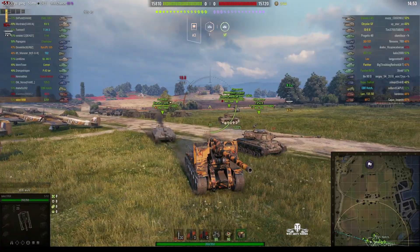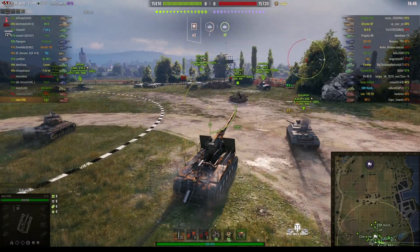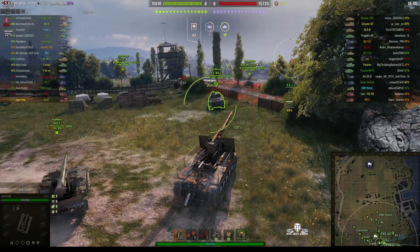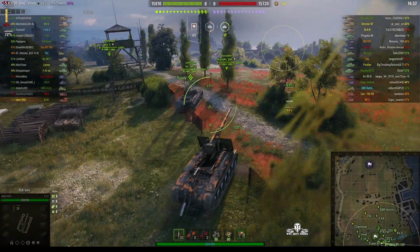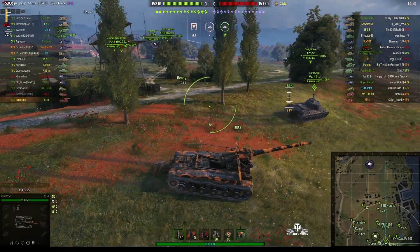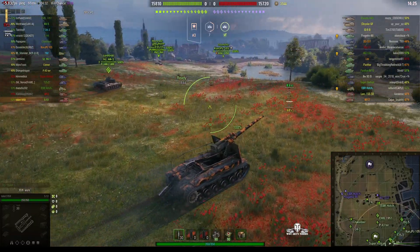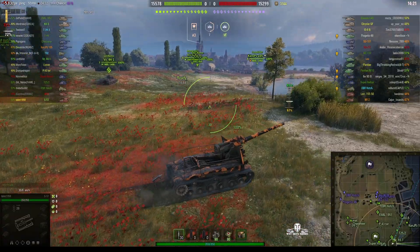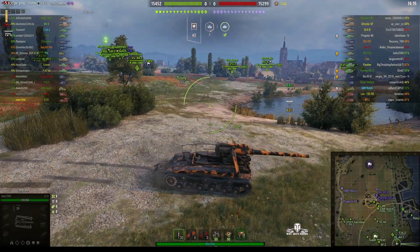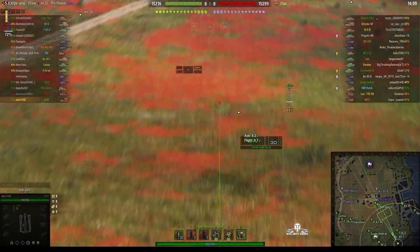Some players dislike the S-51 intensely and I can understand why — they find it very difficult to control to get accurate shots. But in actual fact it's no different from some of the other SPGs you'll find in the game; it just requires a bit of practice and then you get really accurate shots on the enemy. It's a bit slow — only 30 kilometres per hour top speed and eight in reverse. You can have two different guns: the 203mm B4 howitzer or the BR2 152mm. I prefer the 152mm because you can get more shots, more stun assist, and therefore help your team to win.